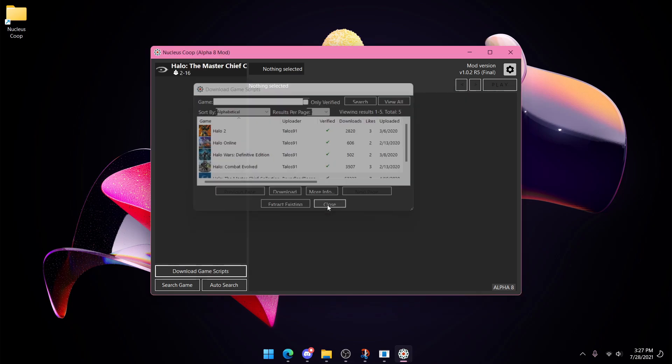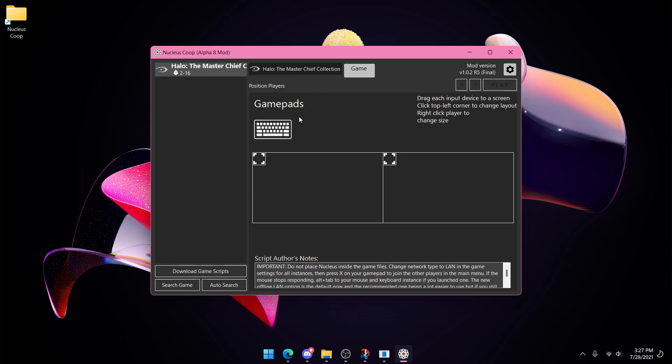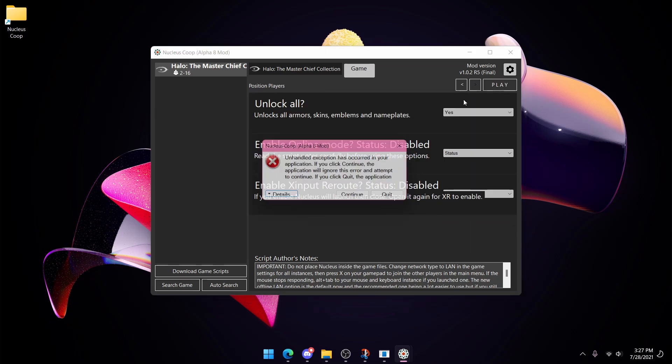Then press Close. Turn on your controller, drag in your keyboard and your controller, then press the Next Arrow.